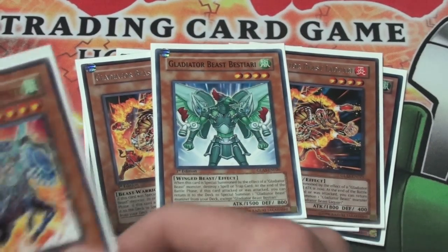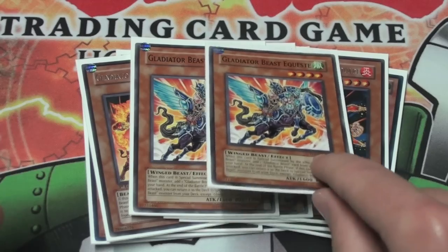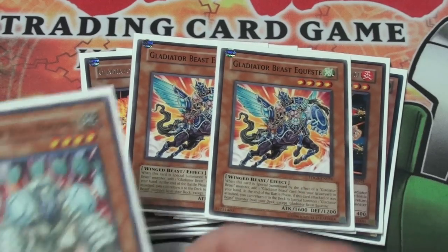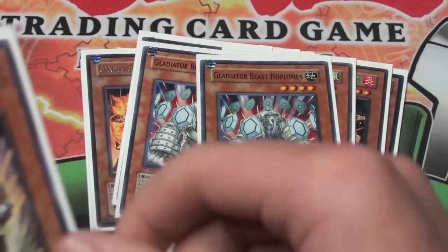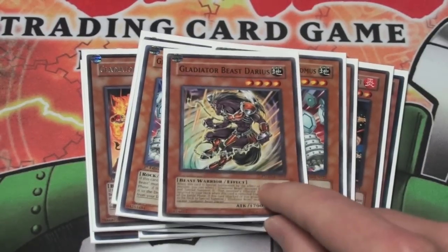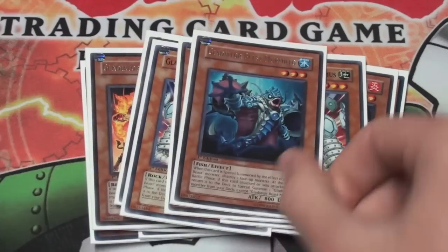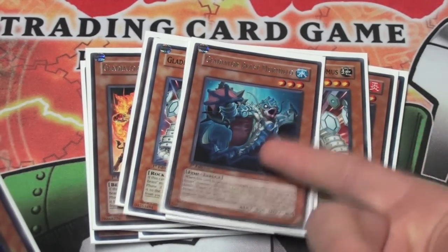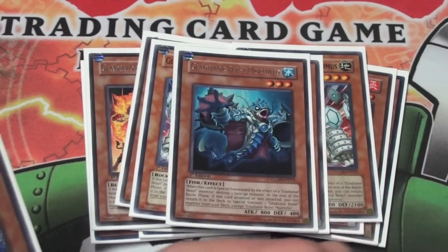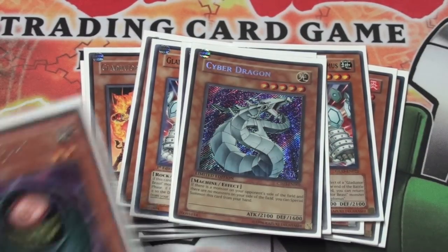1 Bestiari just to clear the back row. 2 A-Quest to get back any Gladiator Beasts that do go to the grave, or if I want to get back a War Chariot. 2 Hoplimus just for defense — I don't use them that much but they're there if I need them. 1 Darius, just in case I don't have D-Fissure out and I need to get my graveyard clean for Yardos. 1 Mammillo just to get rid of monsters — I might add another one but at 1 it's doing fairly well. I run a Cyber Dragon because it works well in every deck — it's a good Beat Stick and a good first drop as well.